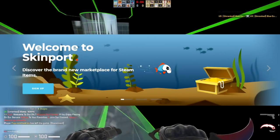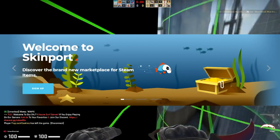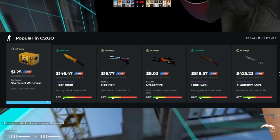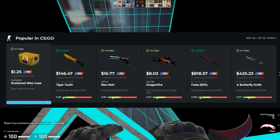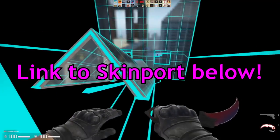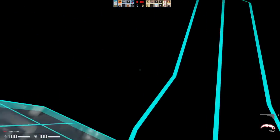Before this video begins, I'd like to encourage you to check out skimport.com. They're a great site with a minimalist UI that's going to make surfing around the website and viewing their massive inventory of items a breeze. You can also find items at very cheap prices, much lower than the Steam marketplace, so if you want to check them out, use the link in the description below.